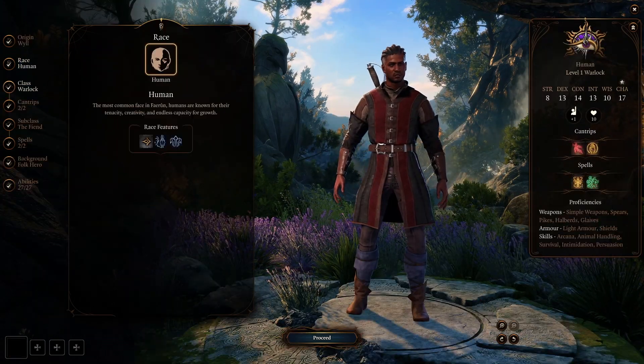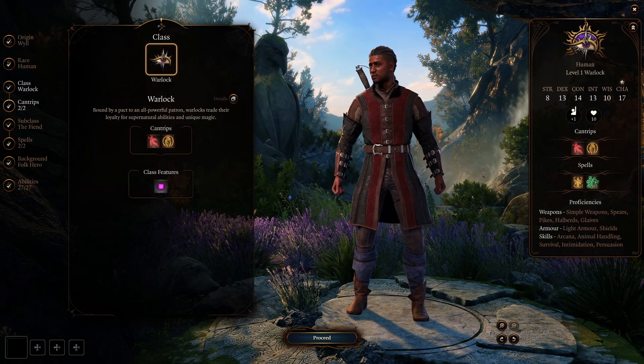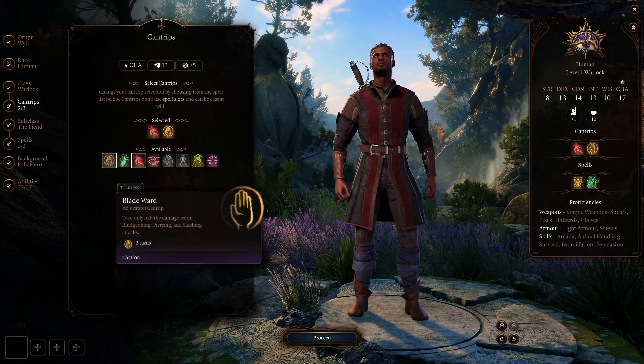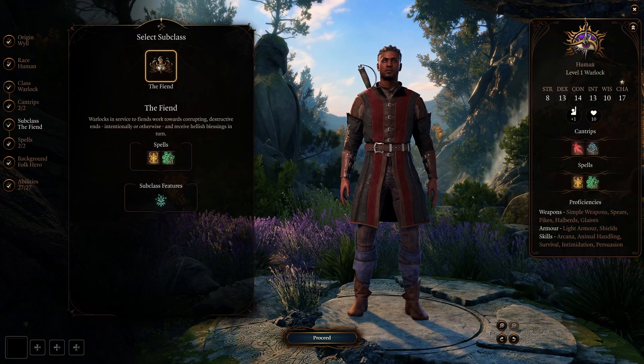Origin characters have a preset physical appearance, class, stats, and personality. While you will be able to control your dialogue, these characters have set intentions and skills. Whether you decide to play a pre-made character or start from scratch is up to you.